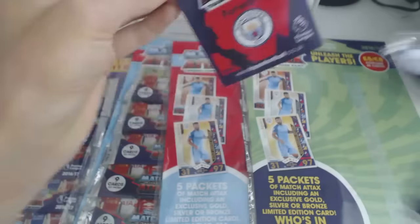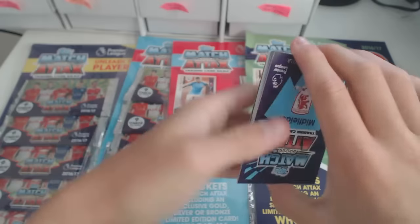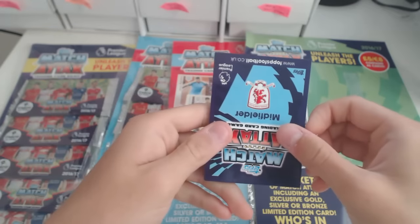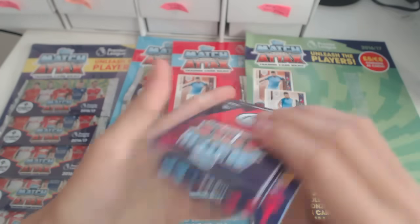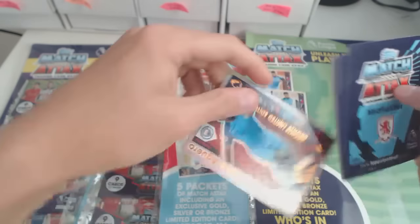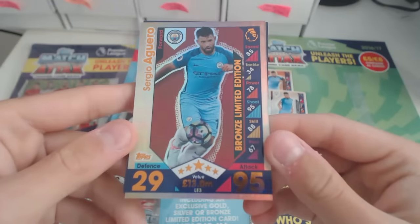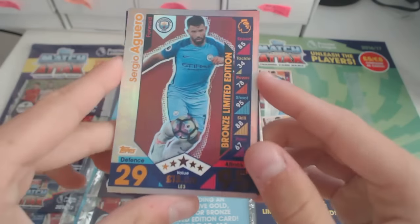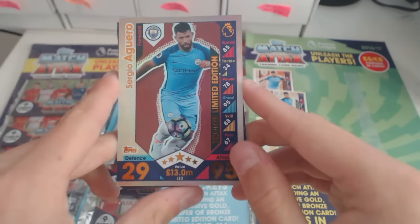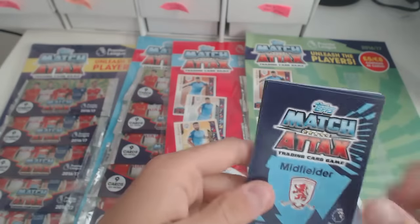What are we going to get? There are nine cards this year in the packets, but it still doesn't ruin the excitement. It seems like the limited edition is on this side. We've got an Aguero Bronze Limited Edition! Not bad. We've got that Robin Van Persie 101 Club — looks absolutely amazing. But Bronze Limited Edition Aguero — I'm not going to complain, it's Aguero after all. But bronze... it's okay.